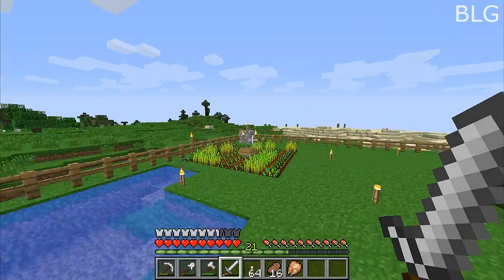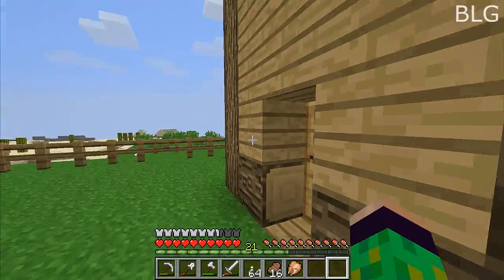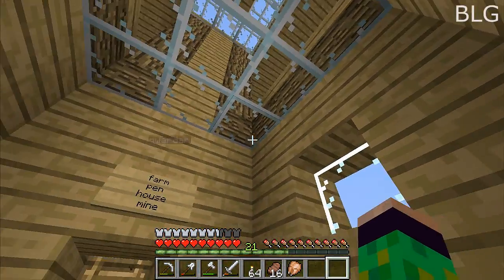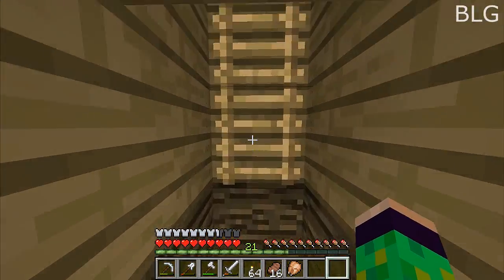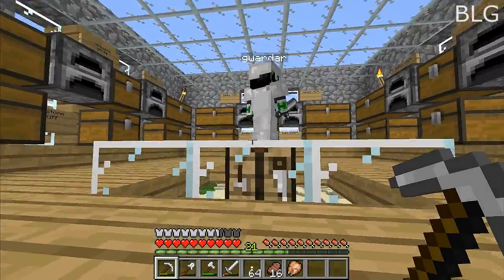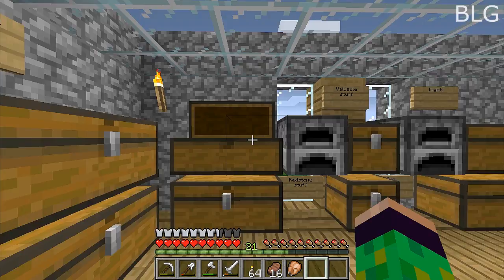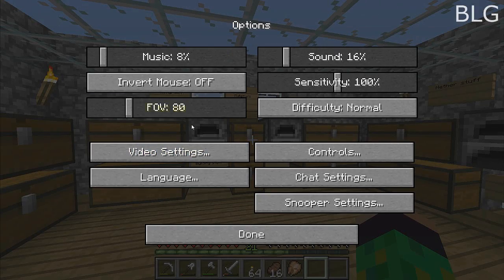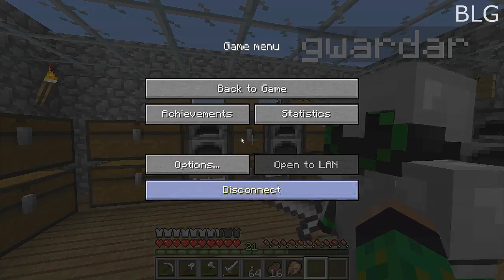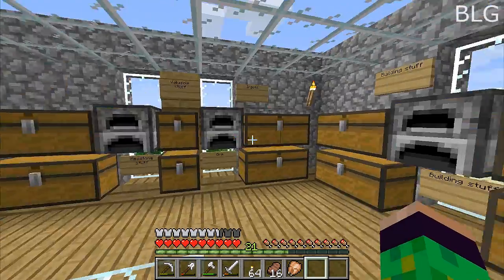And we are back. As you can see, everything looks a smidgen different. I'm using an HD default texture pack, so everything is HD. I also changed my GUI scale so it's big, so everything's big so you can see it easier.